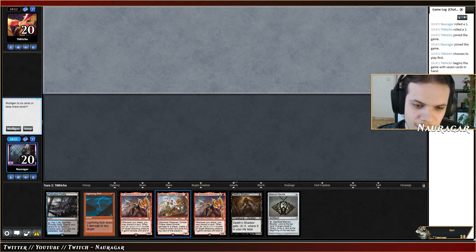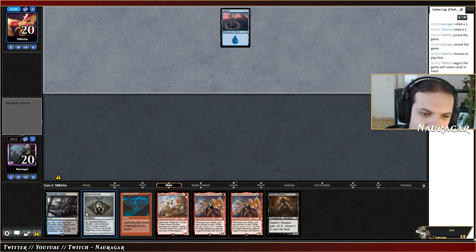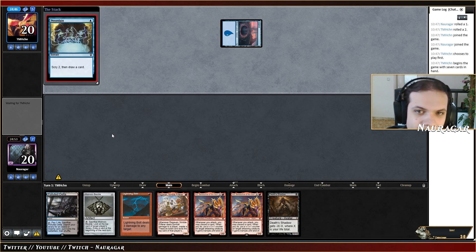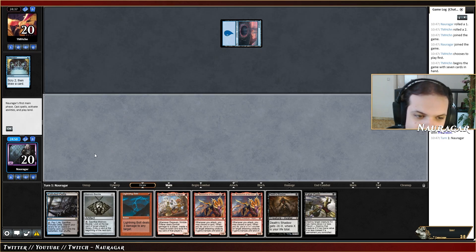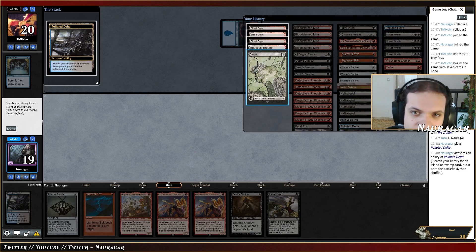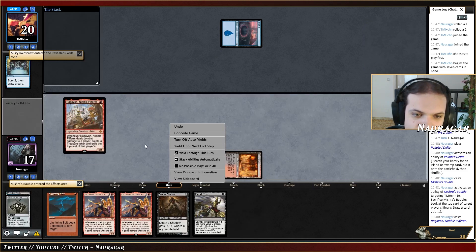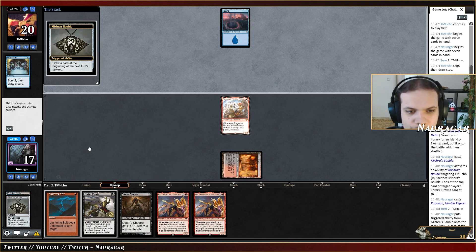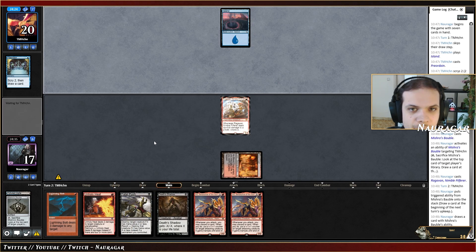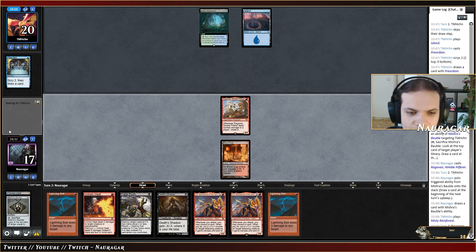We got them — one-off Ragavan. Sure, it's a one-lander but Ragavan, Mishra's Bauble so that's okay. Another Island, Preordain — two tops. We are still going to fetch. Whatever, I'm going to take a look at their deck. Should I do that before casting Ragavan? Misty Rainforest. Ragavan, it's your time to shine — are you going to survive? We draw a removal spell. Hopefully they're just going for a creature now, hopefully a killable creature.